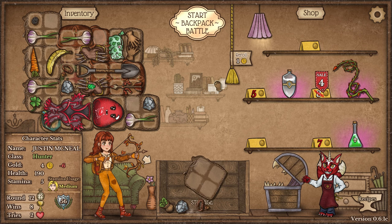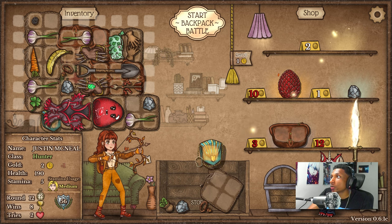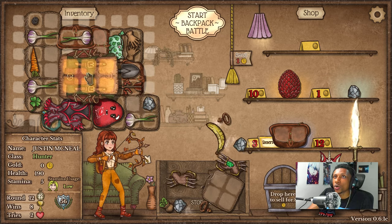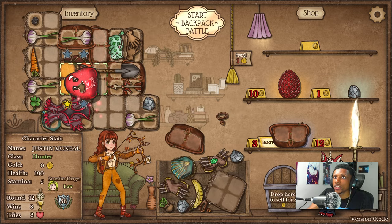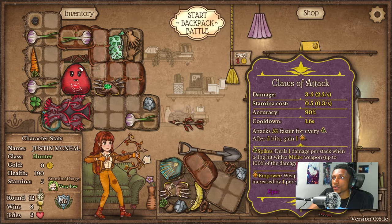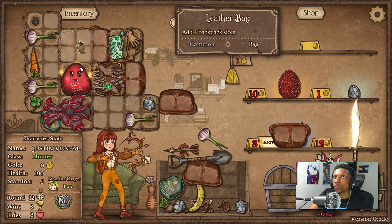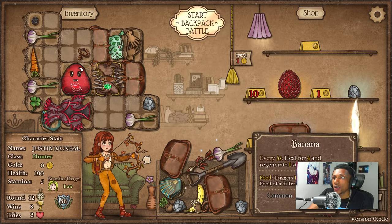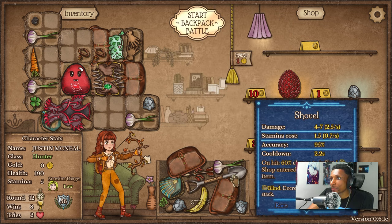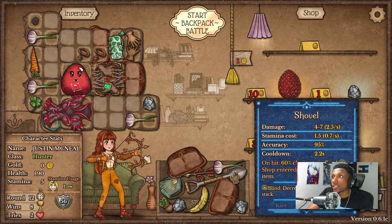Blood goober — let's buy that! Let's also get the blind acorn because that is super important — our build just became overpowered. Let's do this: put the blood goober right in the middle, and we're gonna put the acorns hitting the goober because the goober is going to be doing insane amounts of damage. I should honestly consider selling the shovel at this point to get some money — we'll wait next round and see.